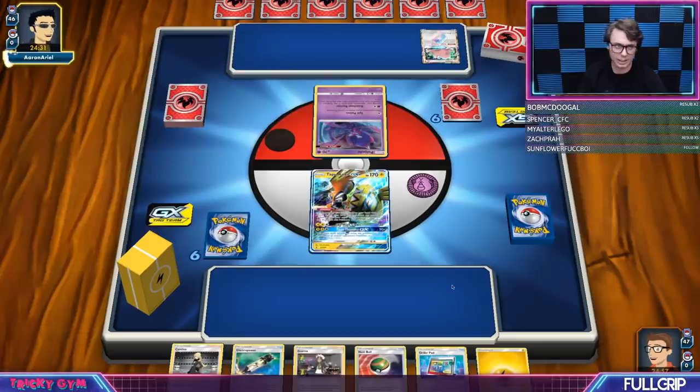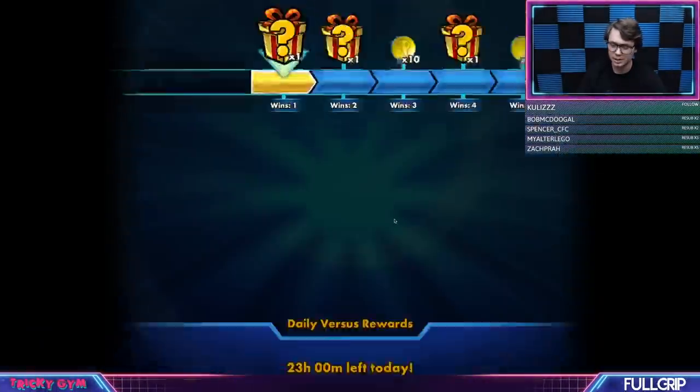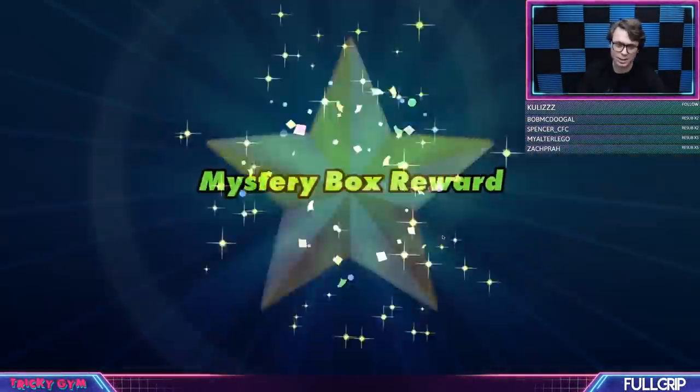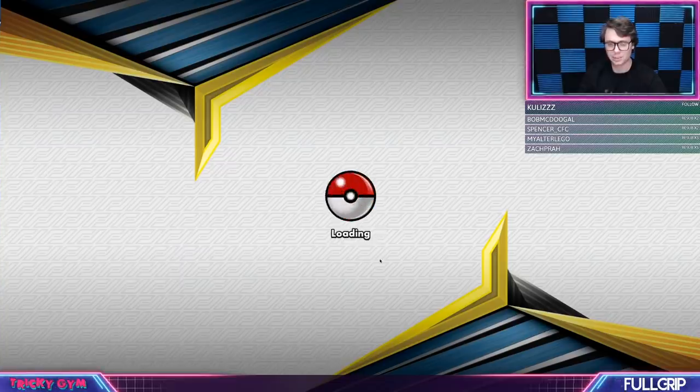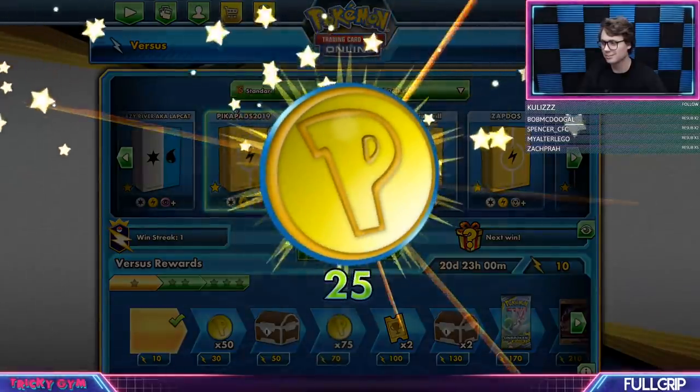Looks like we're playing against Blacephalon here — they're going to be going first. That's fine. We've got an opening hand with Cynthia, Order Pad, and Nest Ball. That's all good. Free win — just needed to play Pika Pads and we're building ourselves a little win streak here.